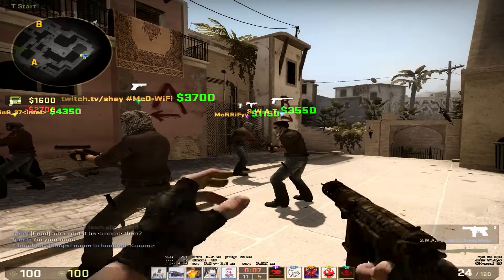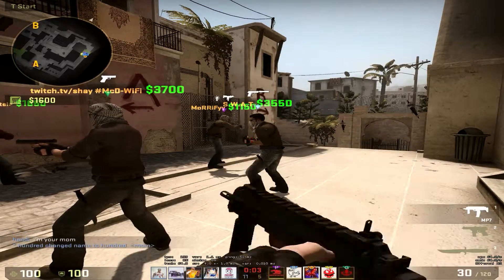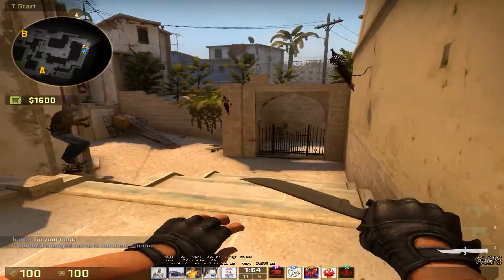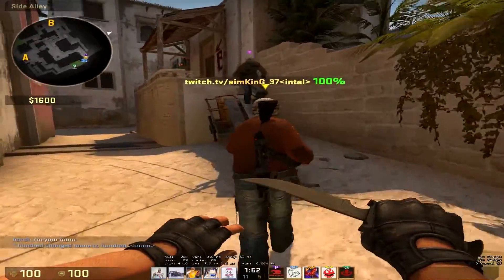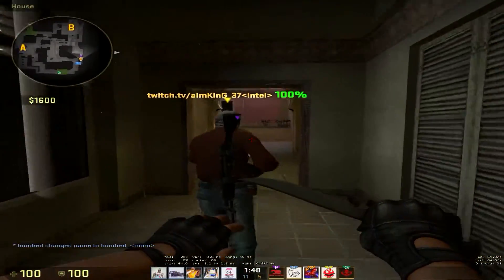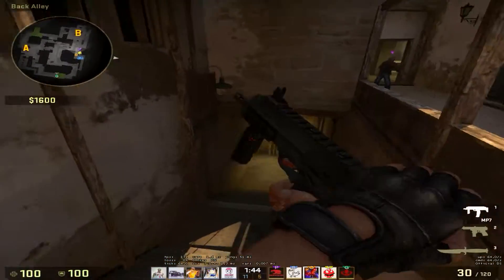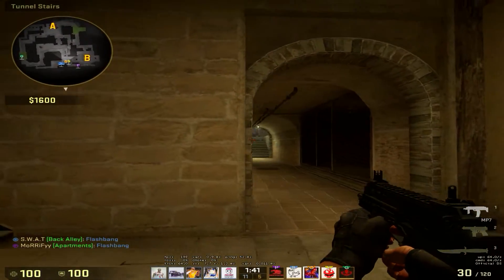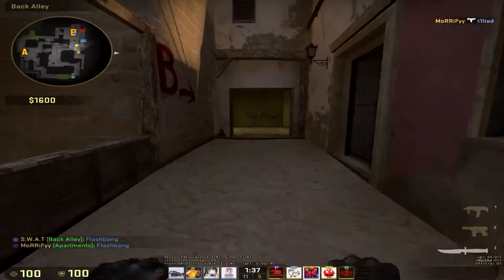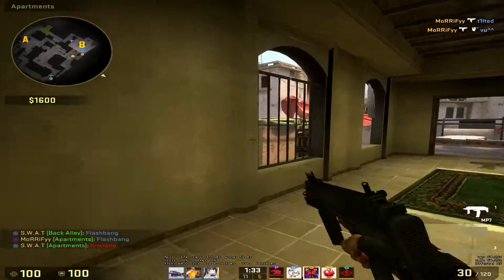The third tip is: know how your entry fragger plays. You want to base your pop flashes off of how your entry fragger plays. If they're very fast and aggressive, throw short pop flashes so the flash lands behind them. If they're kind of slow and not too aggressive or confident in their peek, you can throw a deeper pop flash, because by the time your guy peeks, the enemy will either be blind or turned away from the flash.